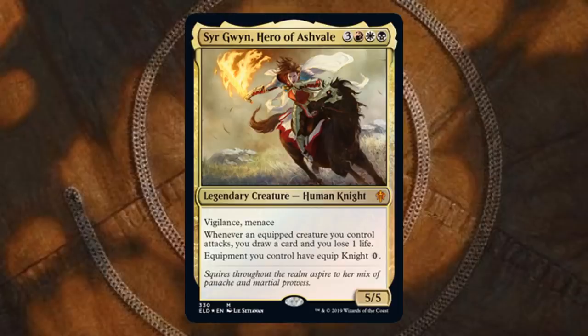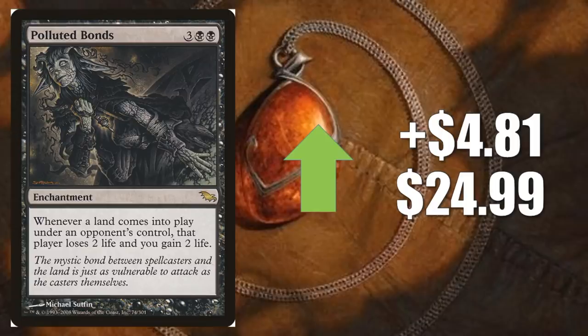Number four: Polluted Bonds, goes up $4.81 to $24.99. These Shadowmoor cards — during this time period of Magic, these sets had a lower print run than many modern era Magic sets, so when there's demand on these cards, they tend to spike. This one in particular has been hot because of Karrthus, Son of Yawgmoth again. A lot of players are still putting that deck together, even a few weeks after the release of the Commander 2019 product.